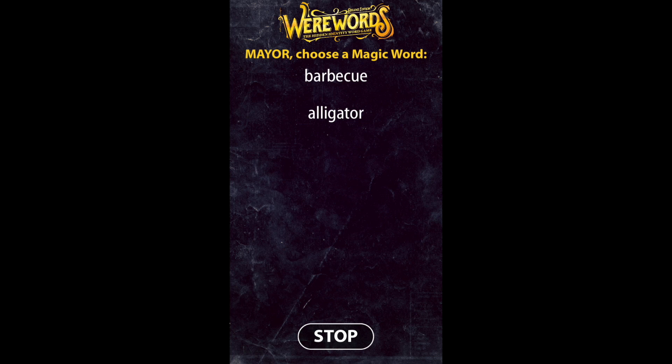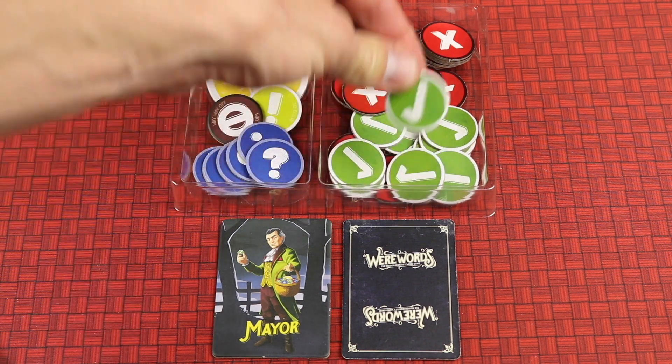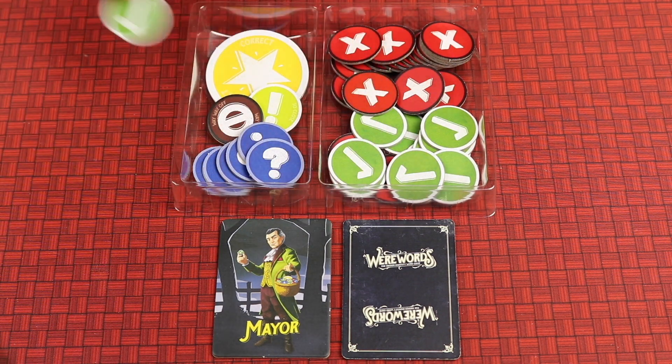Werewords Deluxe is the hidden identity word game for 2 to 20 players, where everything revolves around a magic word for that round. Everyone will be asking the mayor yes or no questions as to what the magic word is, and they'll be given the answers with yes or no tokens.